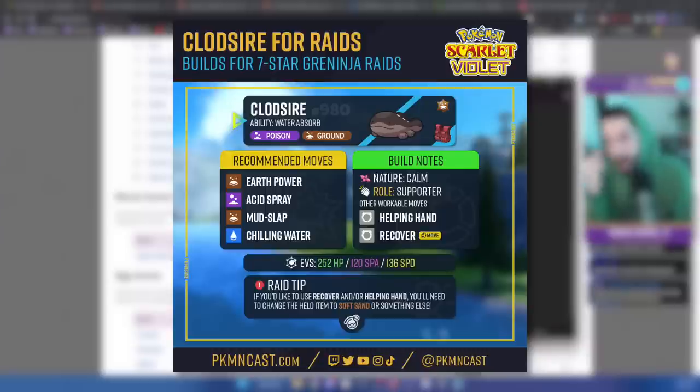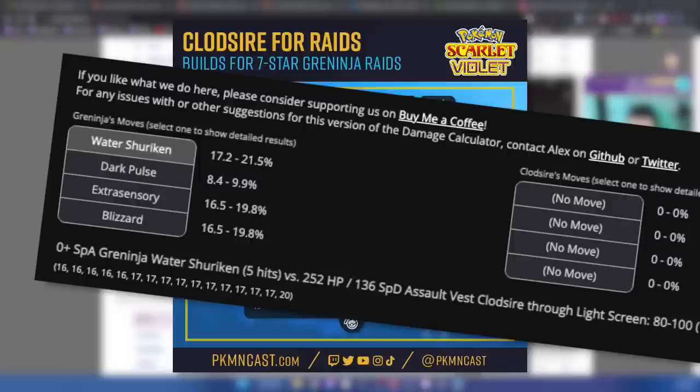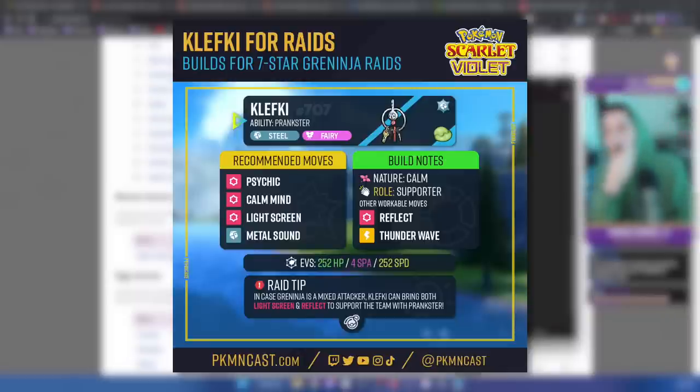I really focused on the best possible movesets, the best possible EV spreads, the best possible items, and the best possible partners standing to your left and right. Speaking of Light Screens, we have a Light Screen setter: Klefki with the ability Prankster. It is a Steel and Fairy Pokemon. The moveset is Psychic, Calm Mind, Light Screen, and Metal Sound, with a Calm nature. Other possible moves include Reflect and Thunder Wave.